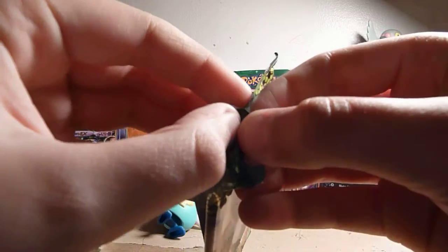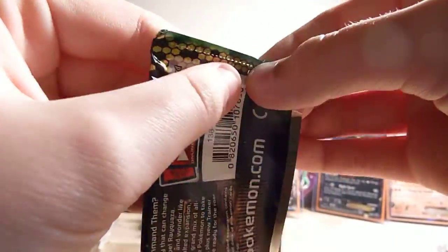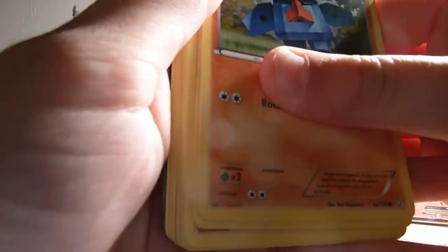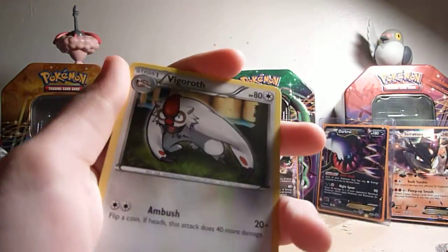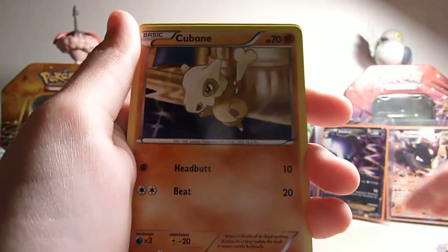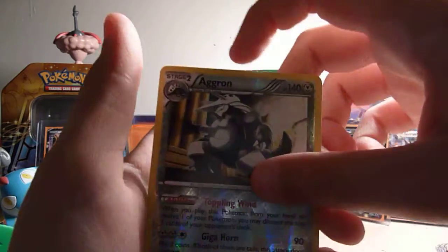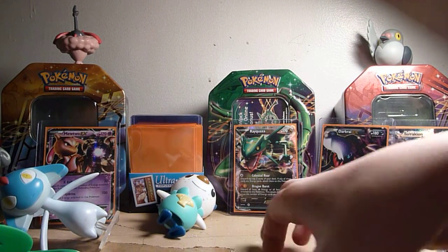Now we'll go with the Dragon's Exalted — Tracheon. No EX — one, two, three. We have a Vigoroth, a Sock, a Blend Energy, Nosepass, Bascu, Cubone, Gothita, Golett, Aggron reverse which is actually a holo, and a Seismitoad which I already have. I'll sleeve the Aggron reverse.